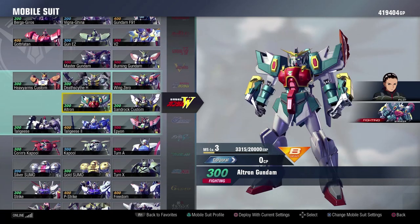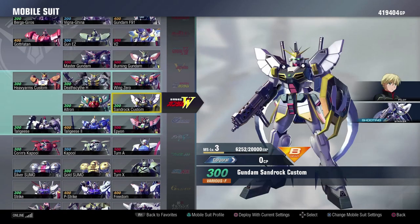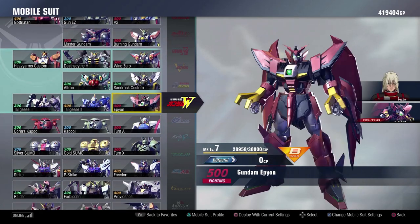How did Wing do as a total? There's not really any other suits you would have added — maybe a Taurus, just for the fun of it; the Mercurius would have been a lot of fun to play around with — but for the most part, I think they did a really good job with the Wing set. The only one that I don't really like is the Altron, and all the rest are fun or serviceable, so I think they did a really good job with the Wing set.